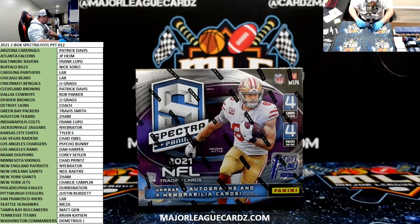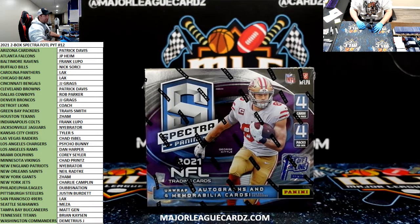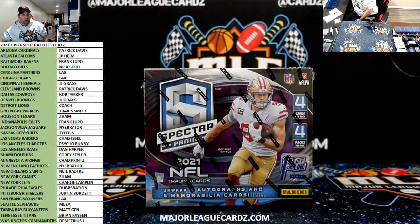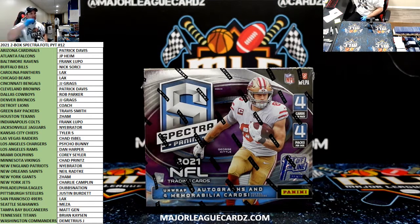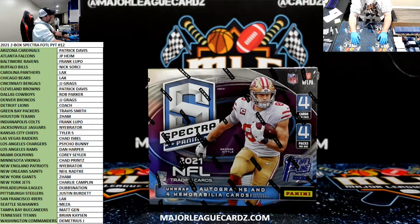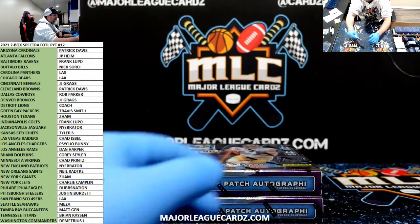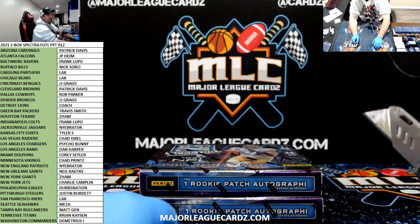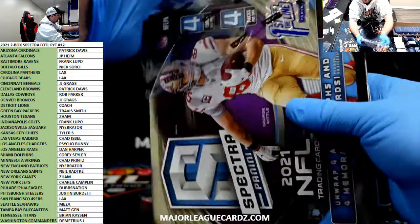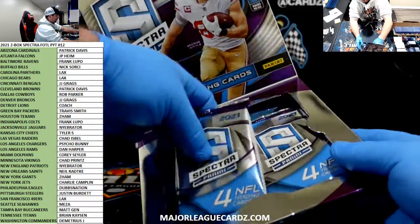We haven't hit one yet, so hopefully we'll get a monster QB right here. Let's see what we can do — just going to fix my sheet here. The camera is a little off, there we go. Yeah, we need to hit an Ibrate or something big, either a Trevor or a Mac. Nye has bought in pretty much almost every single football break we've done lately. He's got a couple good ones out of No Huddle though — a couple good color. What up, big J-Lo? Jeremy Lopez, what's up, homie? Here we go — first off the line, that's your last two boxes. Good luck, everybody. Let's smash a high-end QB.